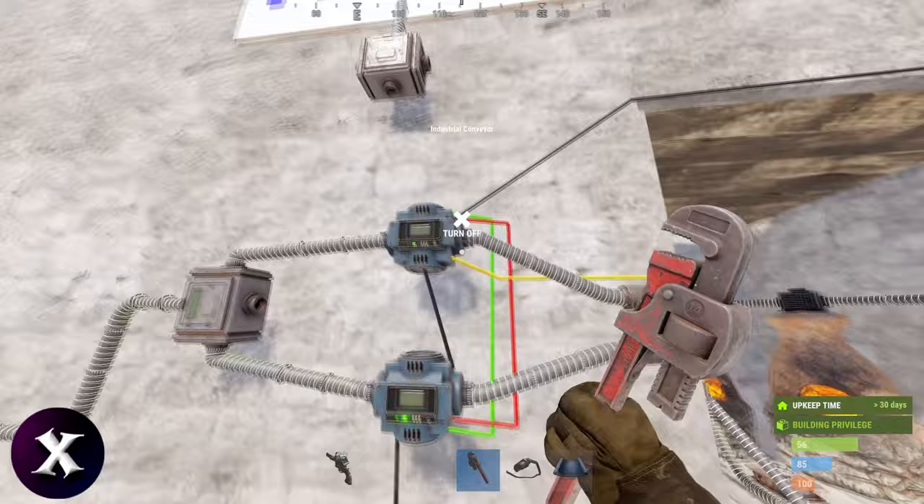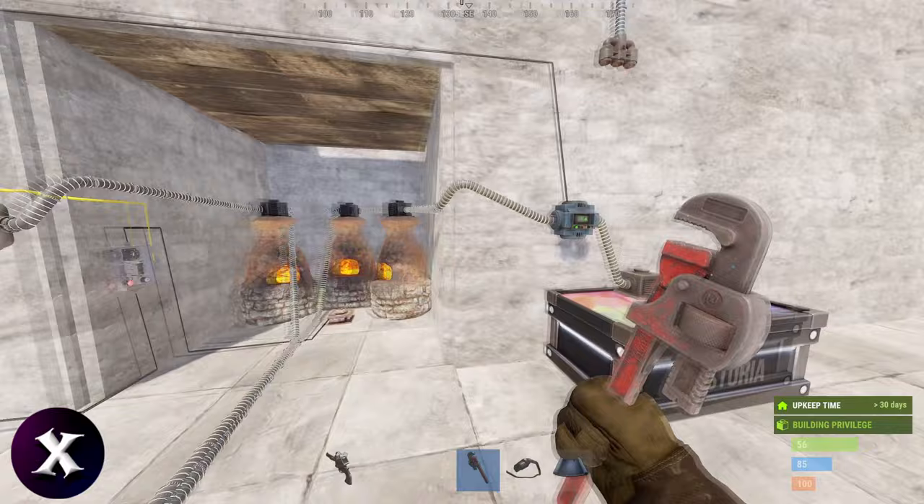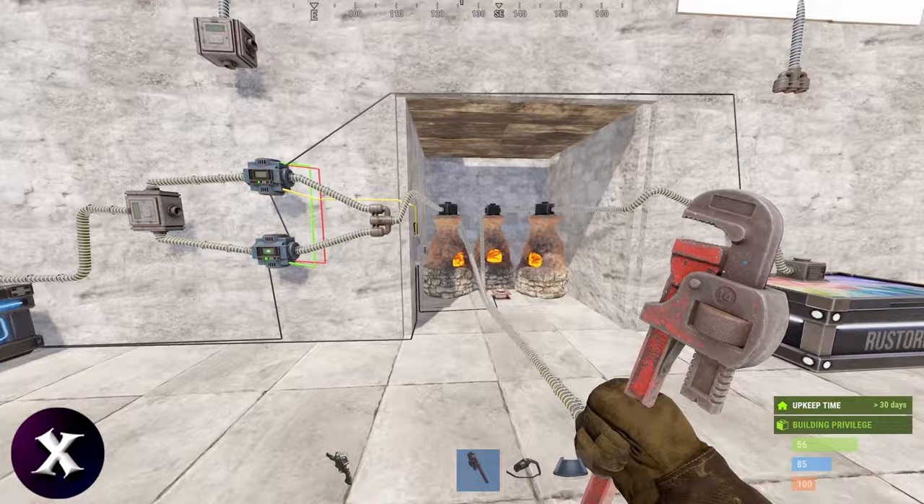For example, these conveyors have five connections — the two push through five connections and this one pulls through four, since it doesn't pull from the first. Once you have a lot of large furnaces in a big clan, you can start running into issues. Since you need the combiner after the first two conveyors, the maximum number of furnaces or oil refineries you can have connected together like this is 15.